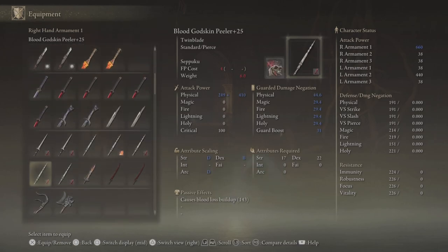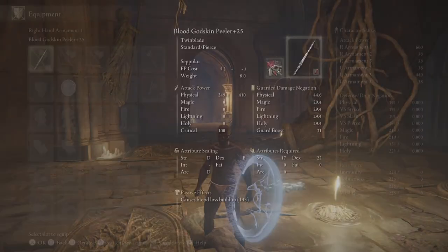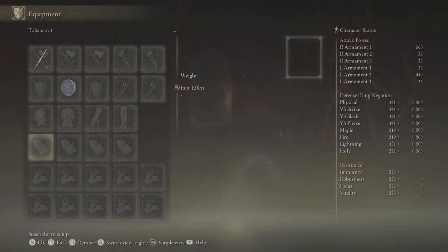Let's try it with the Godskin Peeler — that's got a starting AR of 660 here. Obviously we'll be using Seppuku, so I'll throw on the White Mask and Lord of Blood talisman to start seeing bigger numbers too.